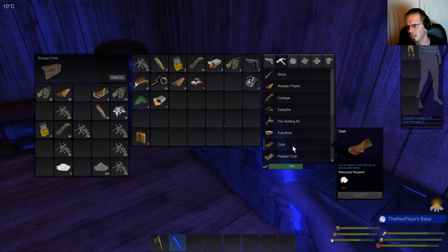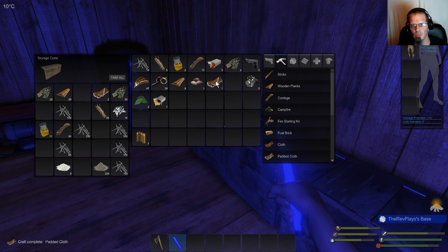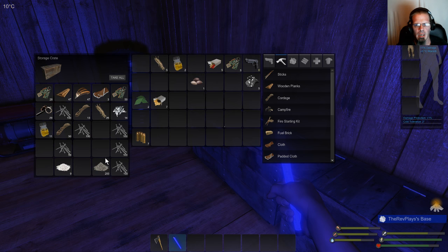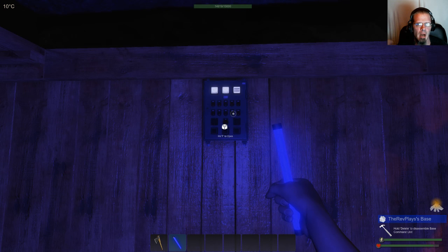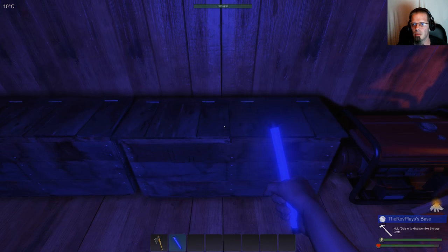Unfortunately, the only way you can make cloth is with cotton — I'd really like to see the dev put that resource into the world. Let's put all my materials away. Something you can do is build multiple little bases, because you can build another powered base and put multiple bases around the map if you want.